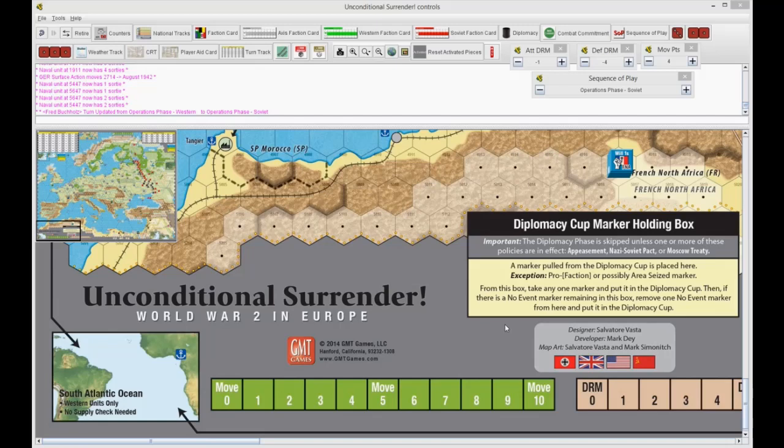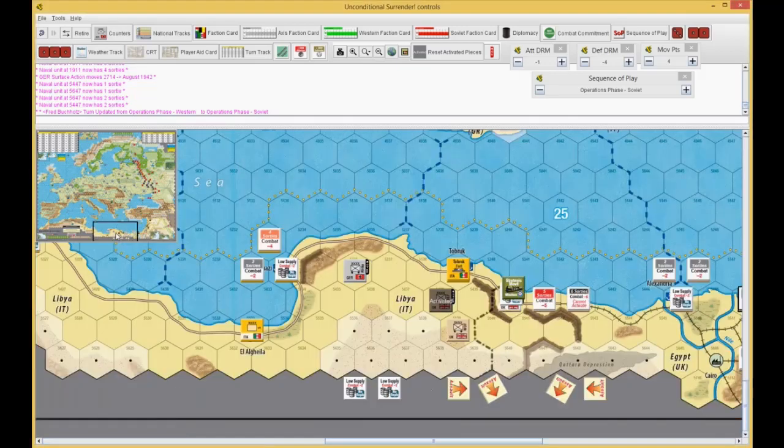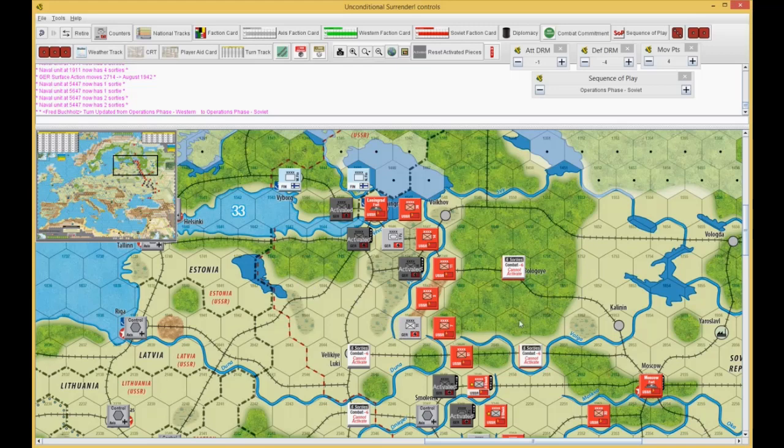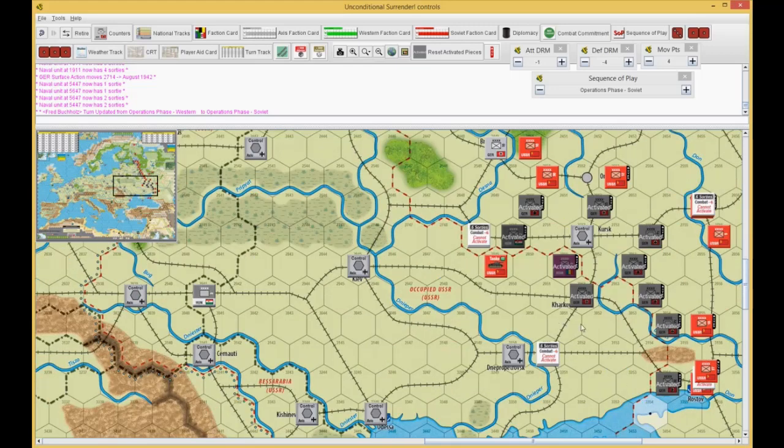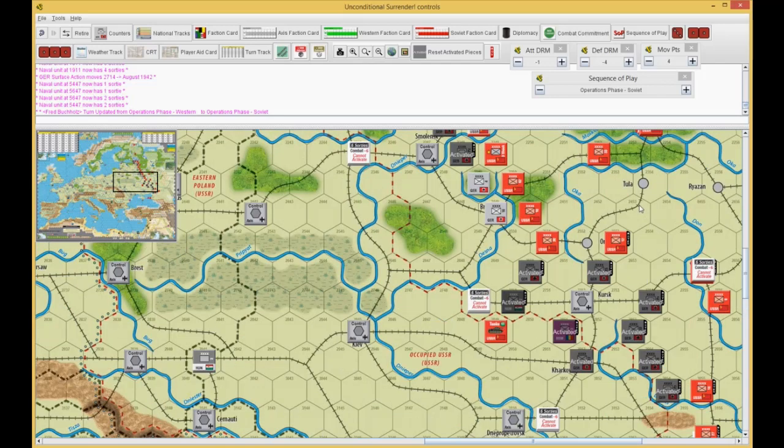We're going to finish up the June 1942 turn. We are at the Russian operations phase. Last time we finished up the German operations and the Western operations. The West pushed the Africa Army back in North Africa. The Germans failed an attempt to take Leningrad. They did flip a shock army around Smolensk and made some room there. They have a minor breakthrough around Kursk and to the south.